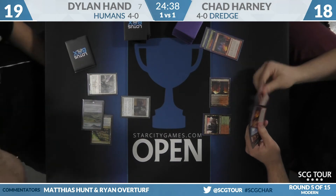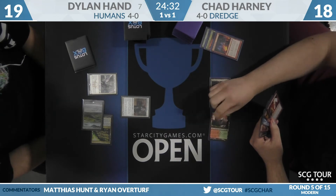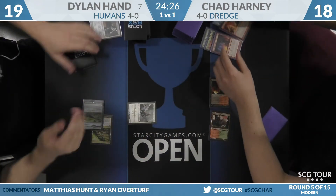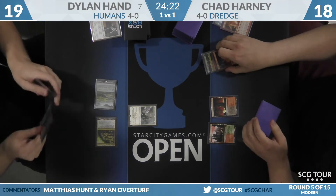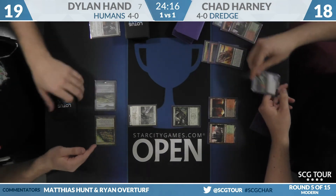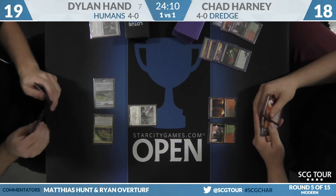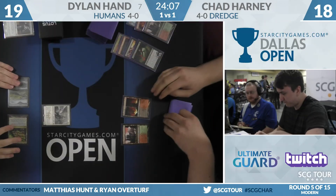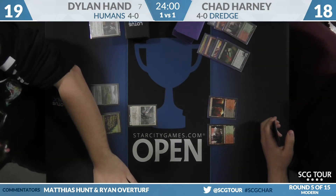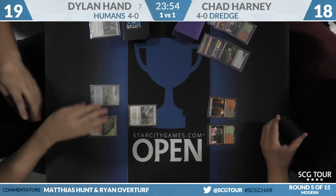Thalia is played — this happened in round one too with Jake Humphries versus Emma Handy. In response, Lightning Axe will shoot down the Champion of the Parish. Part of the reason is Harney has another Lightning Axe in hand already. Life from the Loam will be dredged, finding Dark Blast and Blood Ghast. Hand has Assassin's Trophy, Life from the Loam, Lightning Axe, and Conflagrate. Given that he milled over a Dark Blast, it looks like he'll want to try to kill Thalia with it.